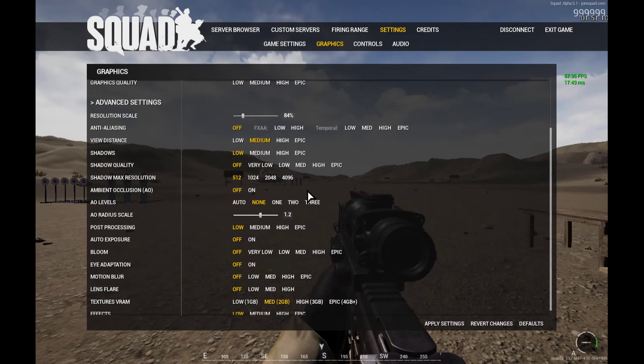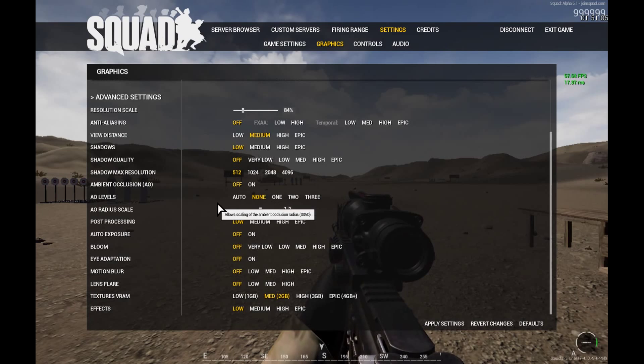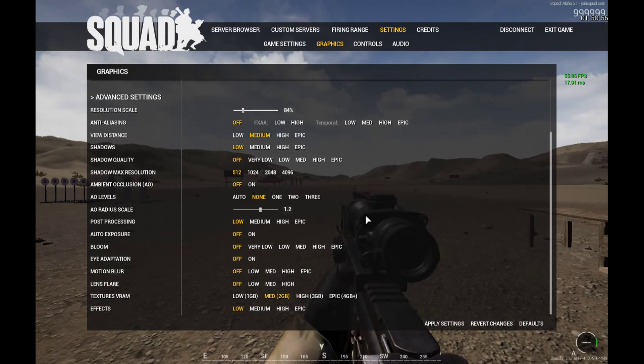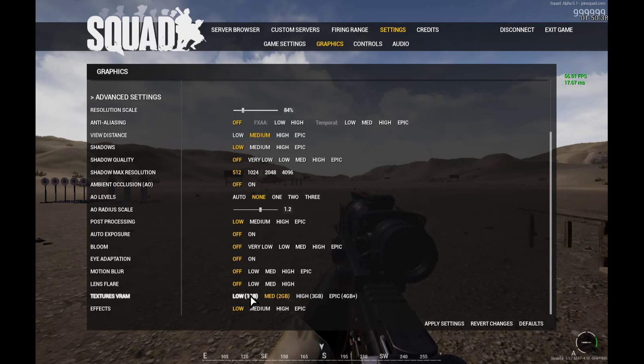Shadow resolution won't matter after you turn shadows off, just leave it off. Ambient occlusion — off, I don't even know what it does. Ratio scale — if you have that off, this doesn't matter at all. Post-processing — low. Bloom — off, off, off, off, off, off. Set the texture/VRAM setting to match your graphics card, because you want the best performance. If I have all low settings and set this at one gigabyte, my video card's only working at half strength — but I have a two gigabyte card, so I have it set to two gigabyte. Effects — low; that'll be like your smoke and everything.